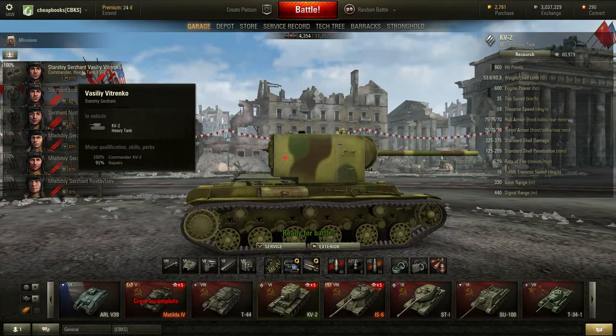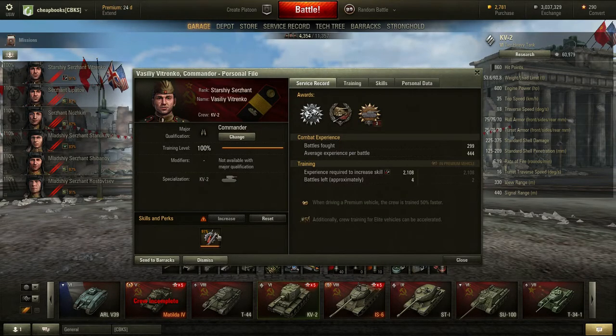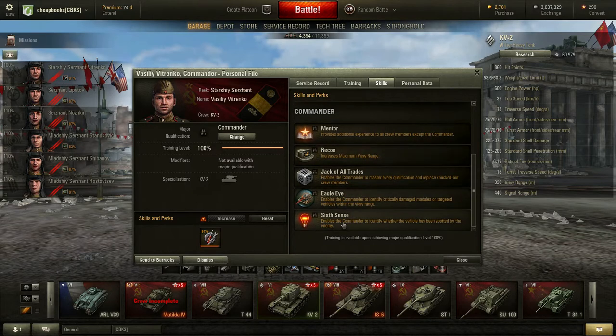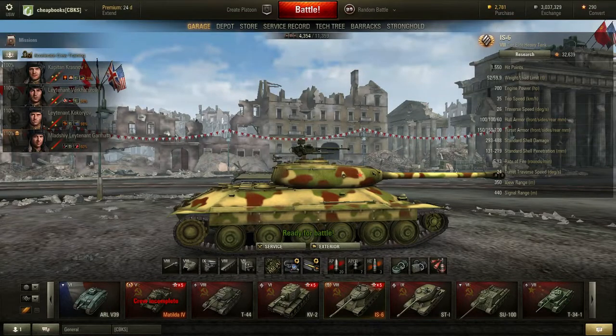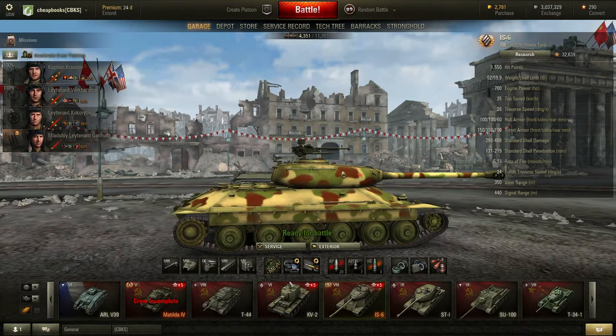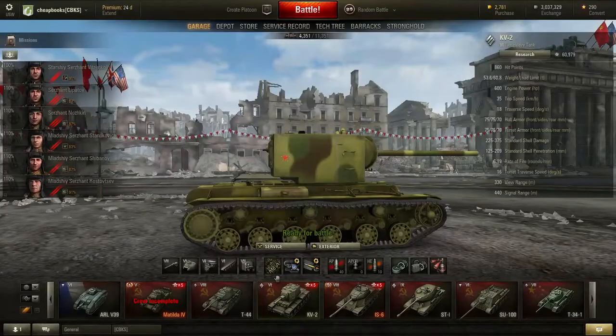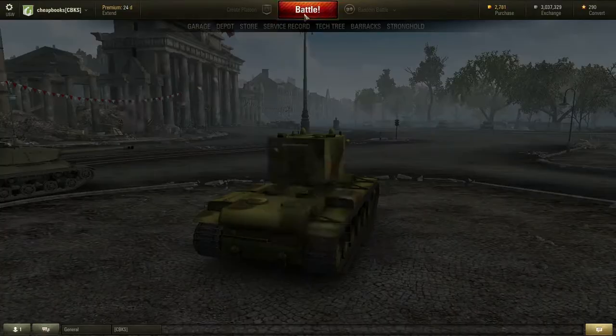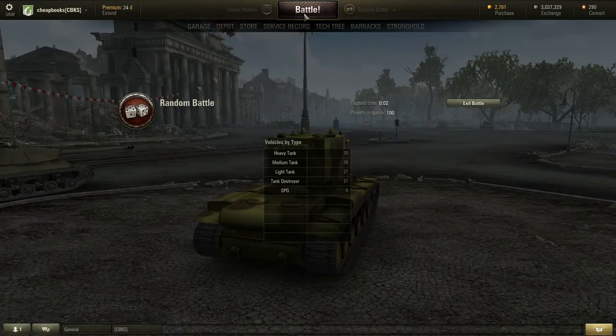What I'm going to have to do is wait until he gets up to 100% and then give him something like Sixth Sense. The other thing I can do — I've got a great crew on this IS-6. This loader doesn't need repairs and firefighting; they almost never come into play. So I could move him and make him the commander on my KV-2, but the issue is I really don't care that much about the KV-2.